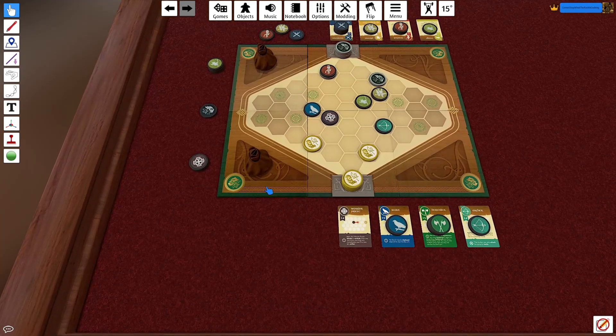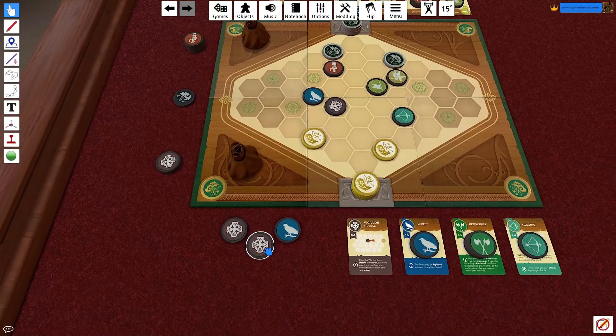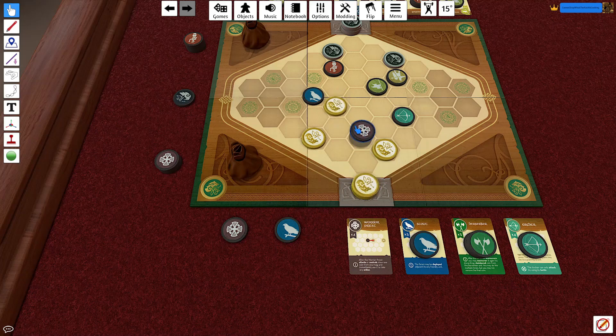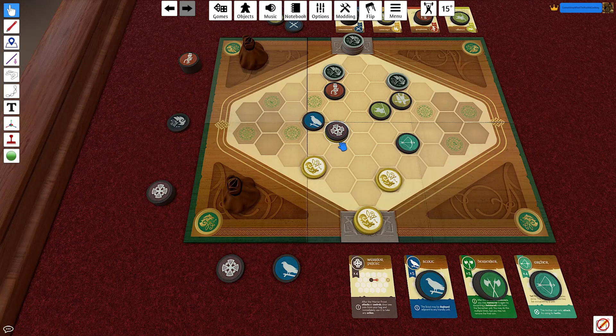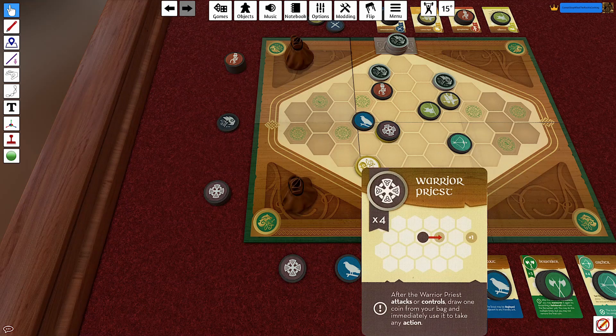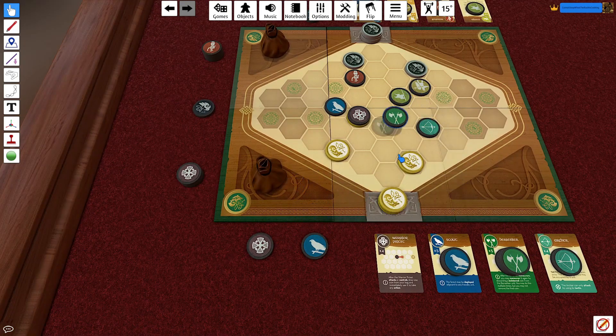Black draws a Pikeman, a Marshal, and a Swordsman. I get two Warrior Priests and a Scout — really good for me. They move their Marshal up into position. I take a Warrior Priest and claim control of a marker — we can now spawn units there. After the Warrior Priest controls a zone, draw one coin from your bag and take any action. I draw the Berserker and deploy him for more defense.